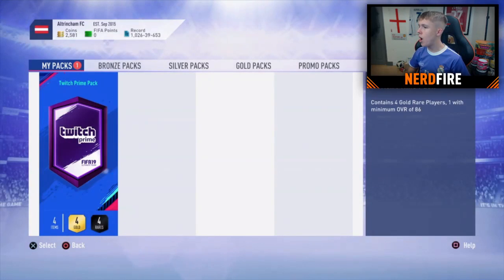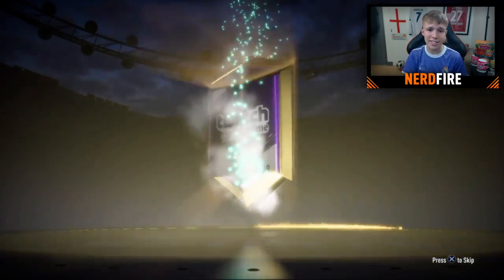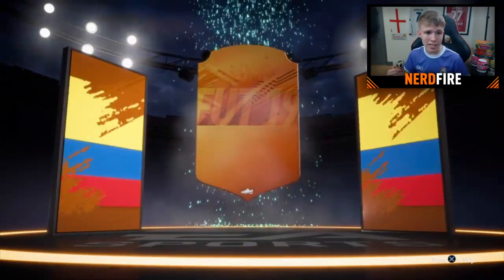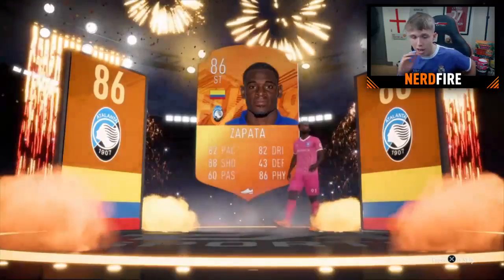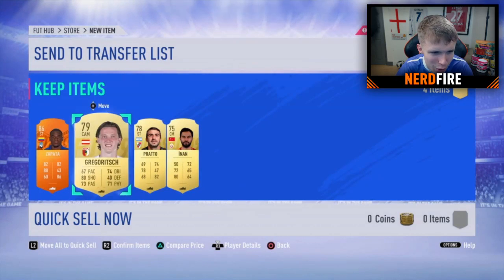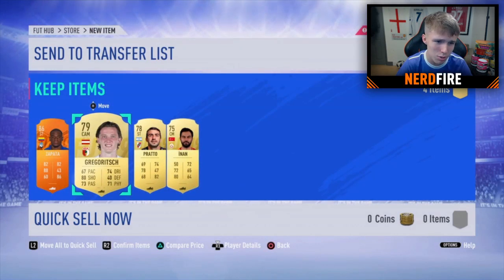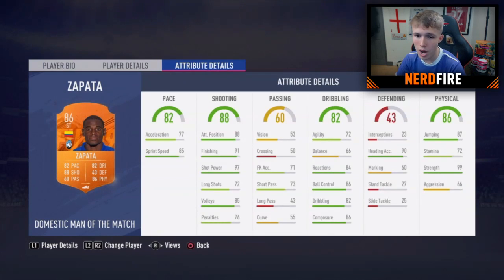Now Will's Twitch Prime pack — guaranteed 86-overall or above. Opening it up and we get a Man of the Match card! It's Colombian — it's Zapata — 86-rated MOTM Zapata! He's crazy good in the air, six foot two, 90 heading accuracy. The rest of the pack drops to 79 and below. Zapata's definitely a solid super sub option. That's the third Twitch Prime pack done.